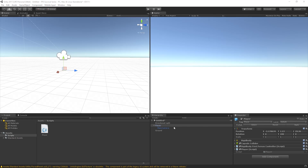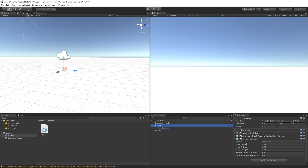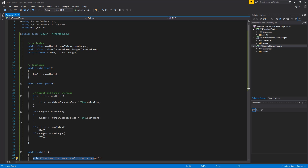Going back to Unity, we select the player object. We set maxHealth to 100, maxThirst to 150, and maxHunger to 200. Then thirstIncreaseRate to 0.65 and hungerIncreaseRate to 0.8, since maxHunger is a bit higher. These are just example values you can patch for your own game. We go back to the code briefly and temporarily change the private float health, thirst, hunger to public so we can visually see those values changing live when we enter play mode.